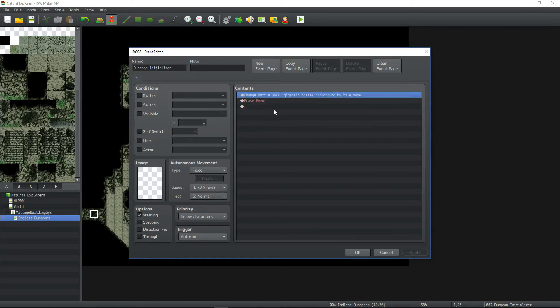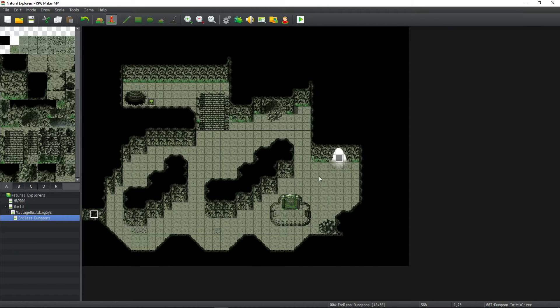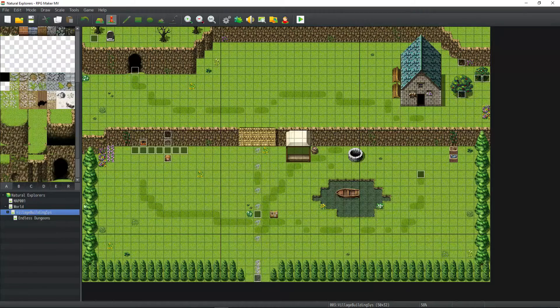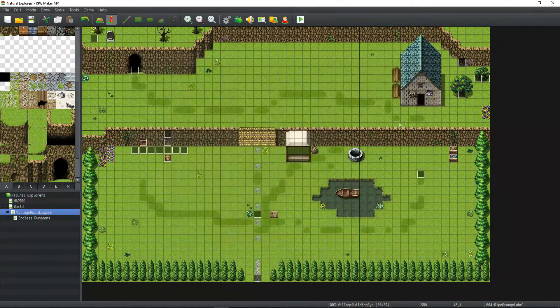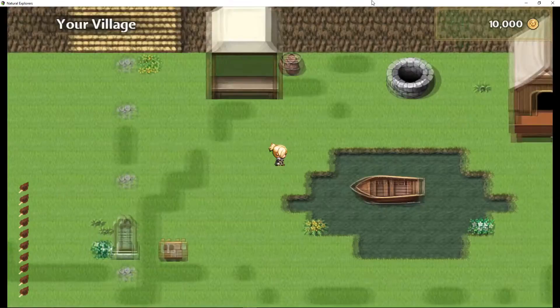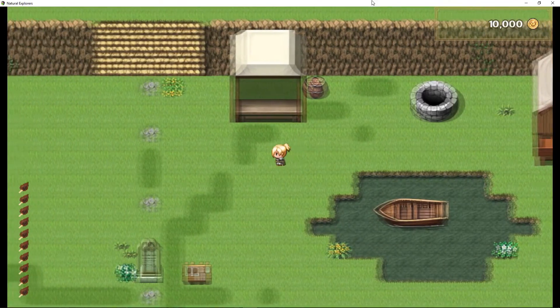I've put in a battle background and erased the event so that every time we enter the dungeon, it reruns and erases it. The final event is a transfer event which transfers to the village. I've made the cave in the village go to the Endless Dungeon. I've added some more event mini-labels to the events and had to be clever about where I place them. Let's jump into the game and see how the dungeon and the new event mini-labels look. The traveling merchant now has an event mini-label.